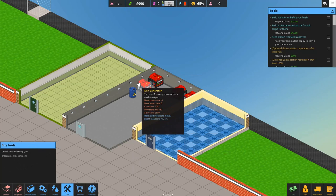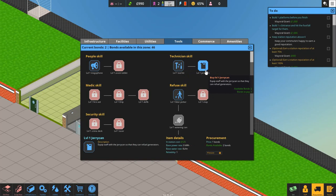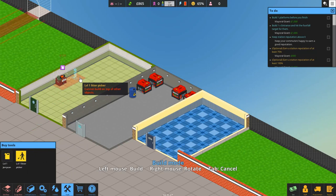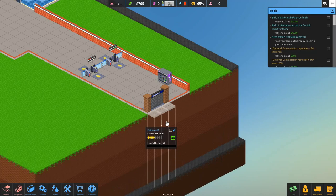We've got no tools unlocked and we're going to need at least the jerry can. Going to Procurement, Tools — we can get the jerry can. And whilst we're here, let's get the litter picker as well because we're going to need that very soon. Let's get the jerry can and the litter picker into our tool room.